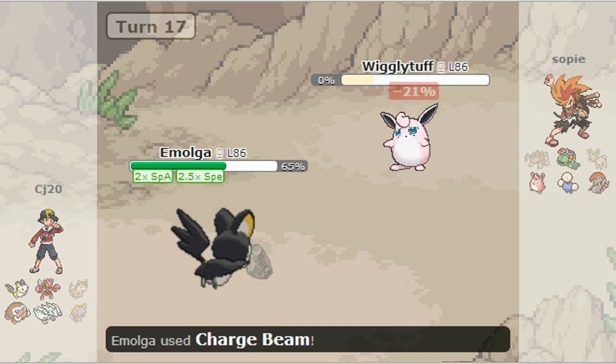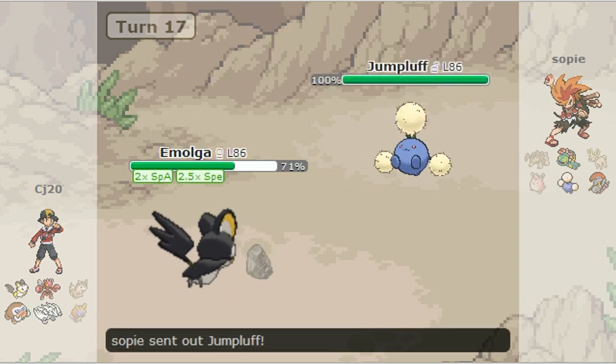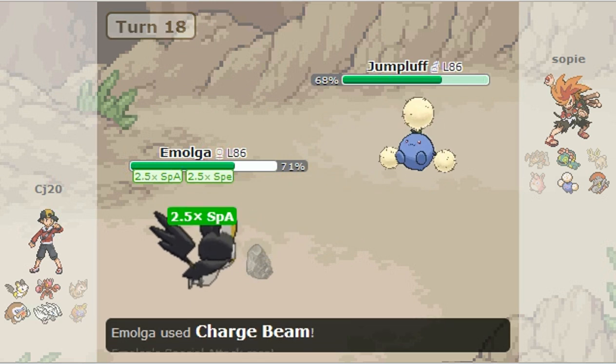He sets up his Rocks. Charge Beam again on Wigglytuff and I still didn't get the Special Attack gains I want. Next he brings out his Jynx. I go for a Charge Beam and I finally get it.